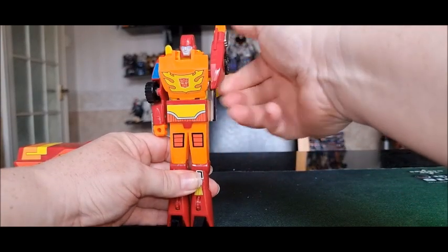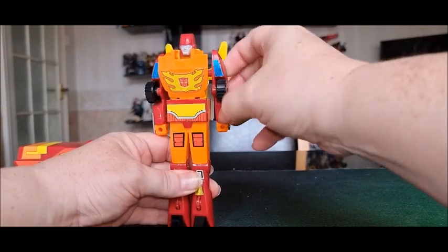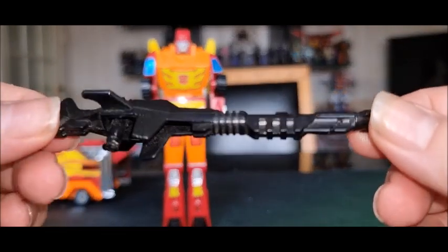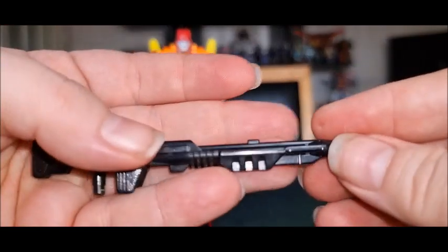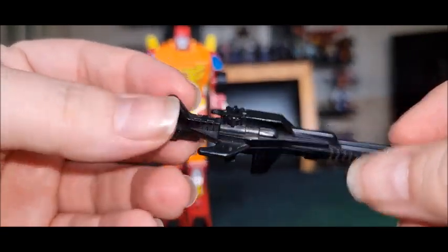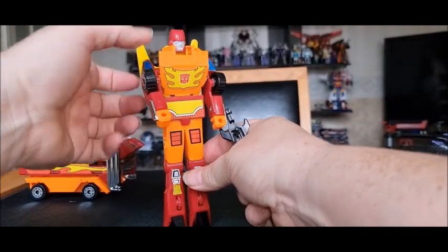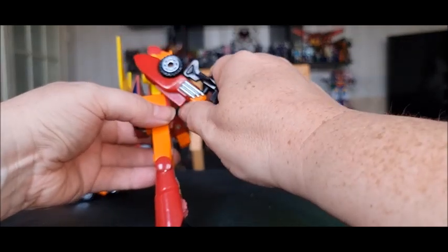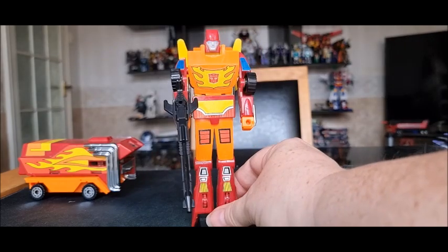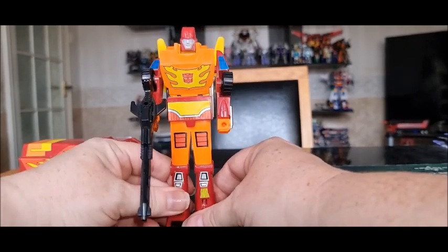He does rotate 360 degrees at the shoulder, but that is your lot, and it's hindered by the back piece. You come with quite an effective pew-pew — it's almost like a double barrel, almost like a shotgun pump-action. He can hold his gun quite nicely and he can pew pew. He's pretty good, but that's it in terms of articulation — you can't do anything with his legs.